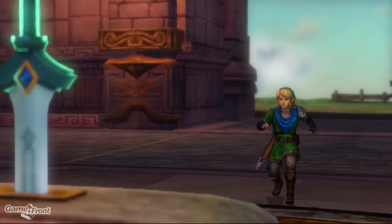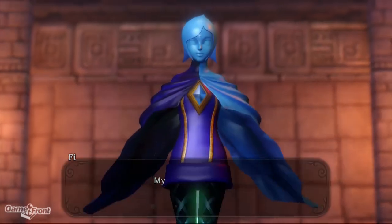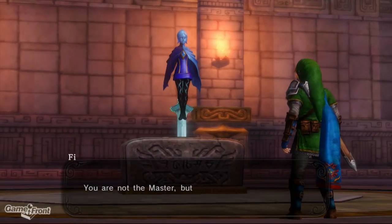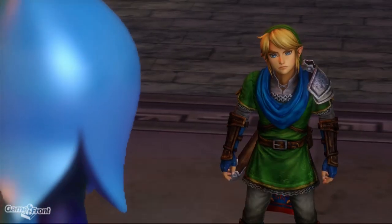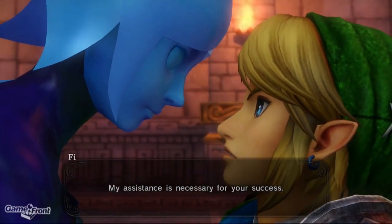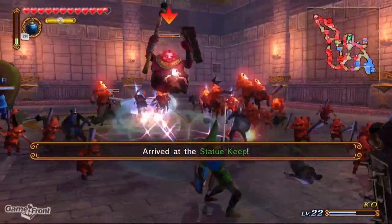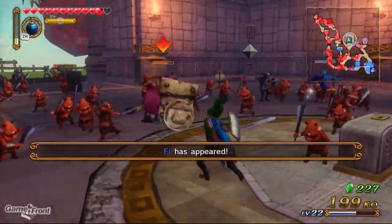Look, guess who it is — it's the Skyward Sword! My name is... I was waiting for you. You are not the master, but I can consider you a master. My mission is to serve you. My assistance is necessary for your success. Shall I accompany you? Just get out of my face, please. Stay in the sword and never speak. I gotta say, Fi is probably my least favorite character in all of Zelda-dom.